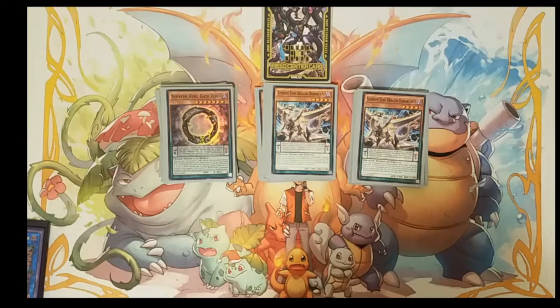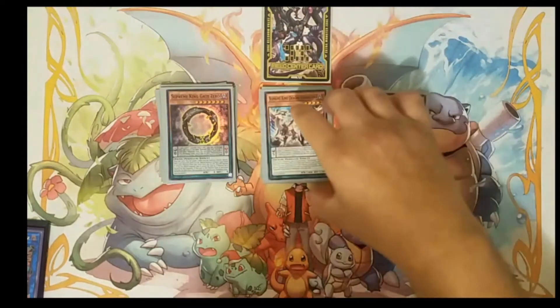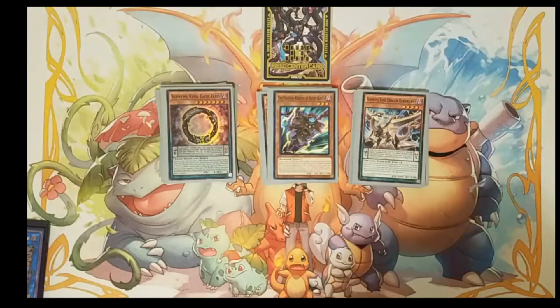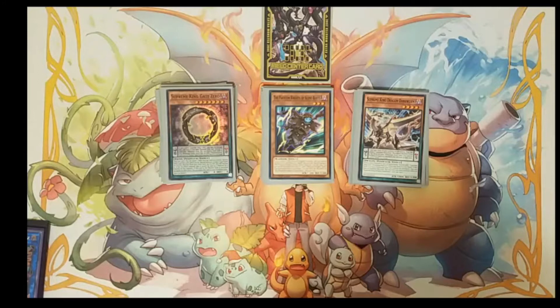If you don't like Pendulums, you can also play the Time Thief Package — it works just as good, but I do prefer the Pendulum Package. For the last of our monsters, we're playing one Silent Boots because we do play Bardiche. Using Boots by sending them to the graveyard, we can add those PK spell cards to our field or to our hand.